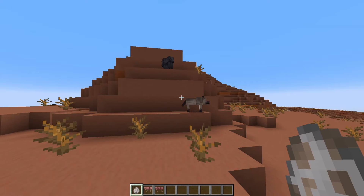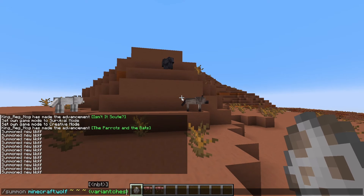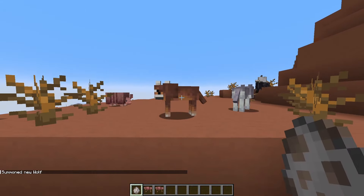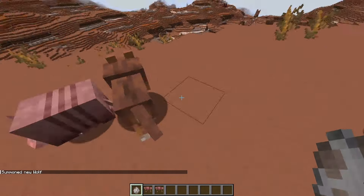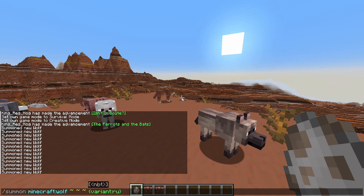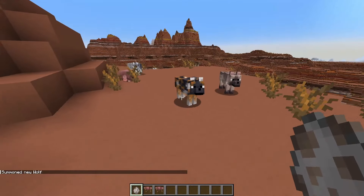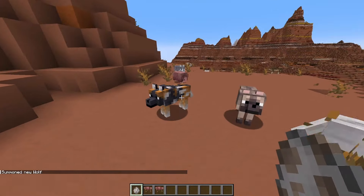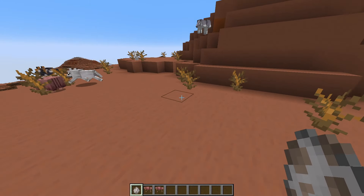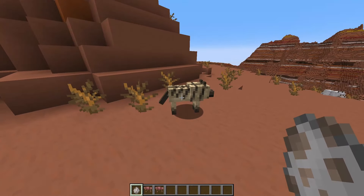A personal favorite is the rusty wolf — it's got that fox coat color, kind of an orange-brown. Very much a fan of that one. We've also got the spotted wolf, which spawns in the savannah plateau biome — good colors overall. And then there's the striped wolf, which spawns in the wooded badlands biome.